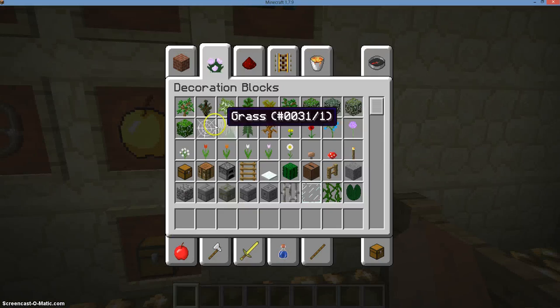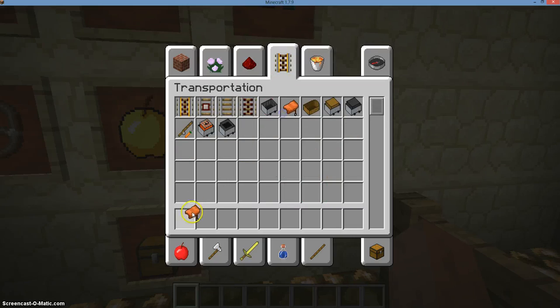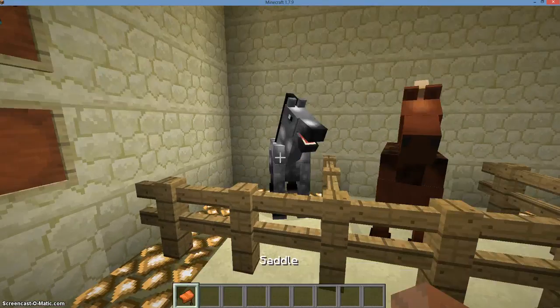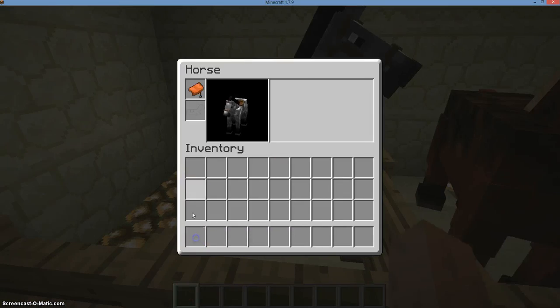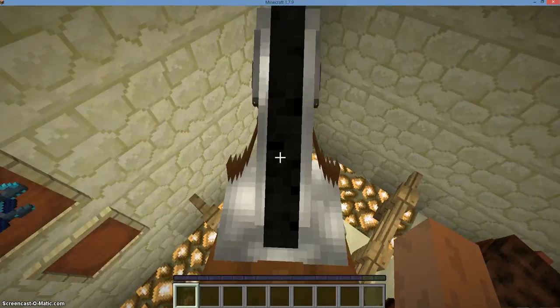At this point, we can take a saddle and whatever horse armor you want, and we will simply right-click him while holding the saddle. Now we can ride him and jump over this fence right here.